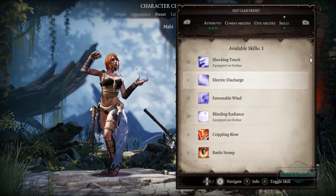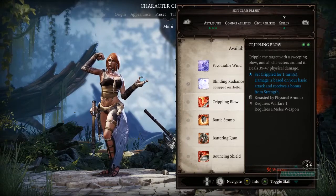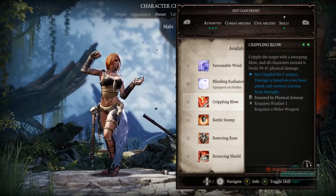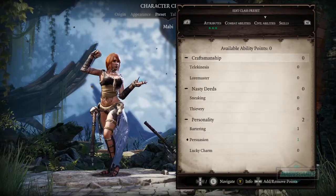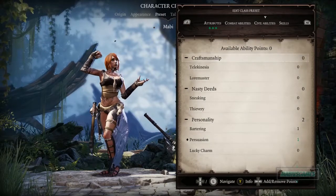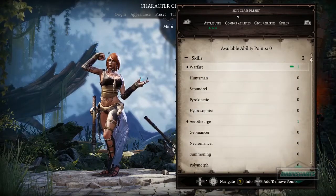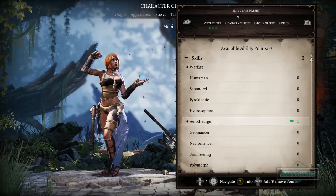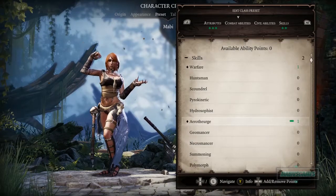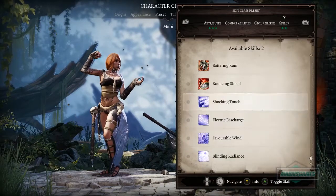We want to do a mix between magic and fighting. Crippling Blow cripples the target with a sweeping blow — requires Warfare 1, so that's pretty good. The character already has one point in Warfare and one in Aerotheurge, which is exactly what we're doing. So now we can learn all of this.